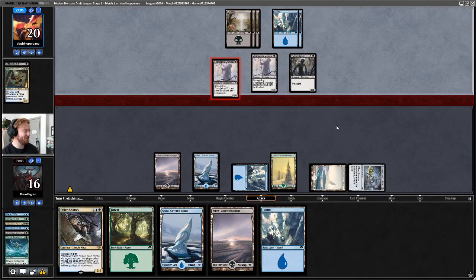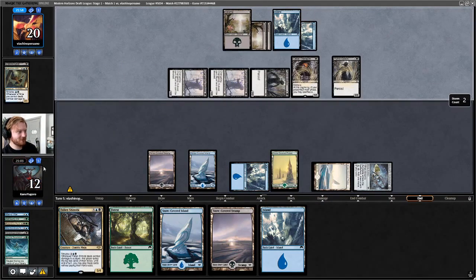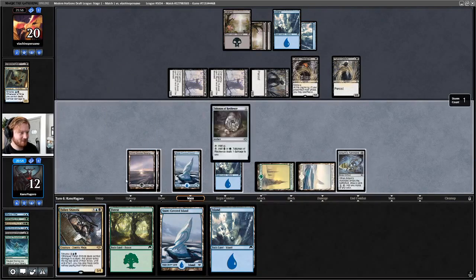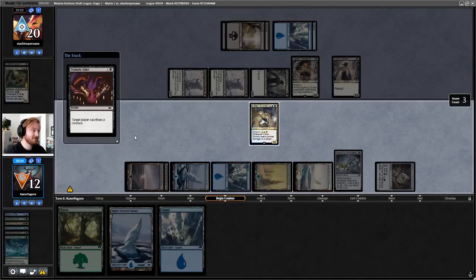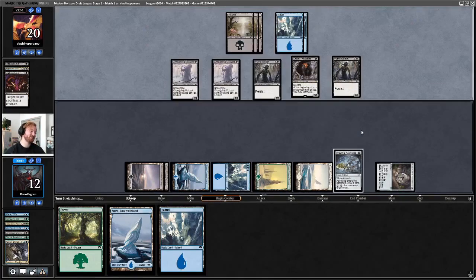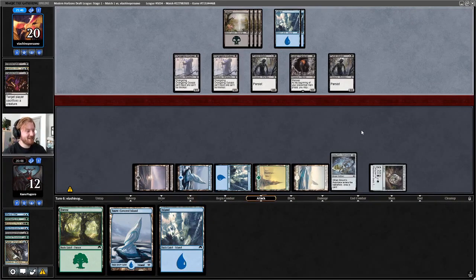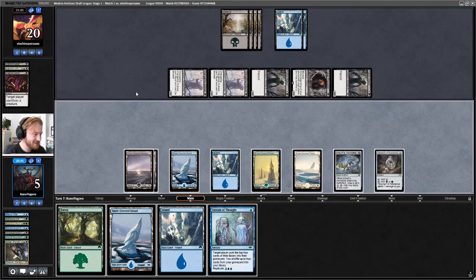It's too bad we don't have Dead of Winter — this deck would be perfect for it. If they flood the board and we draw Winds of Abandon, I think that's our only way to win. We draw a Talisman of Resilience, play Snow Swamp, play Talisman, cast Fallen Shinobi. Diabolic Edict number two. Our opponent has like the perfect ninja tempo deck, and I think that's probably this deck's worst possible matchup. So I'm not too upset about this — it's just kind of what happens. I'll see you guys next round.